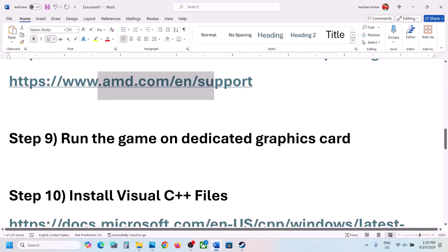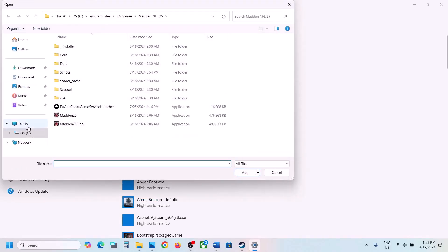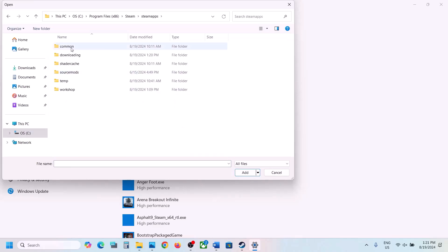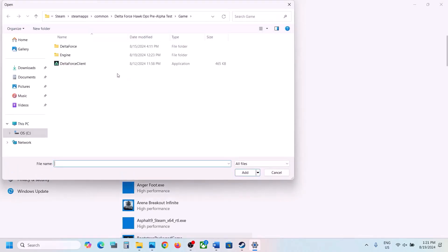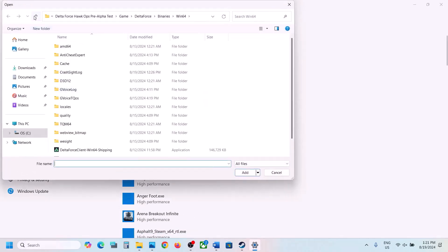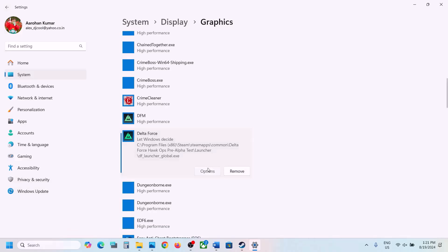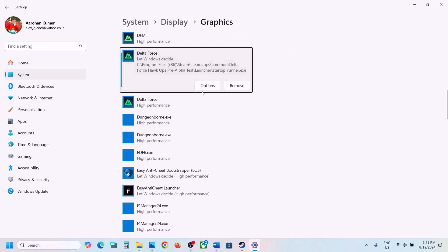Now the next step is to run the game on the dedicated graphics card. Type in Graphics Settings in the Windows search box and go to Graphics Settings. Click Browse, go to the game installation folder, open the game folder, select the Delta Force Client exe file, click Add, click Options, select High Performance, and click Save. Again click Browse, open the Delta Force Binaries Win64 folder, select the exe file, click Add, click Options, select High Performance, and click Save. Repeat this for the launcher folder — add all launcher exe files, set each to High Performance, and click Save.